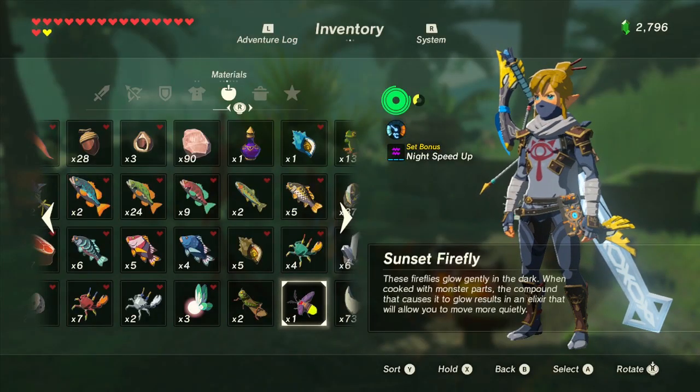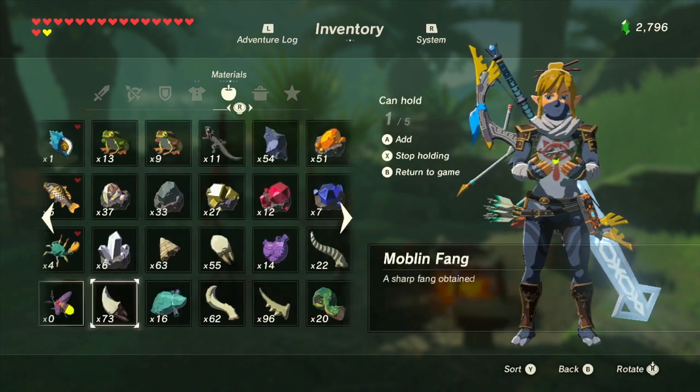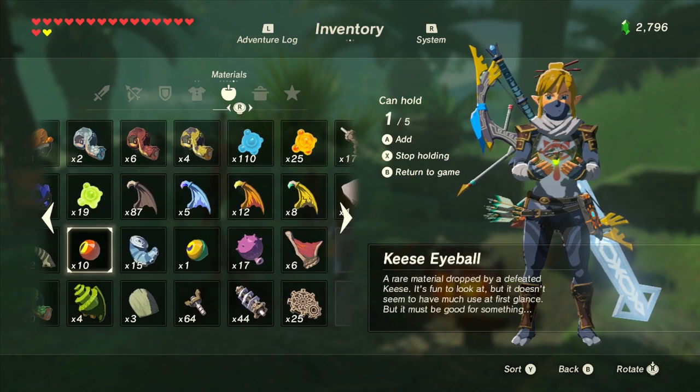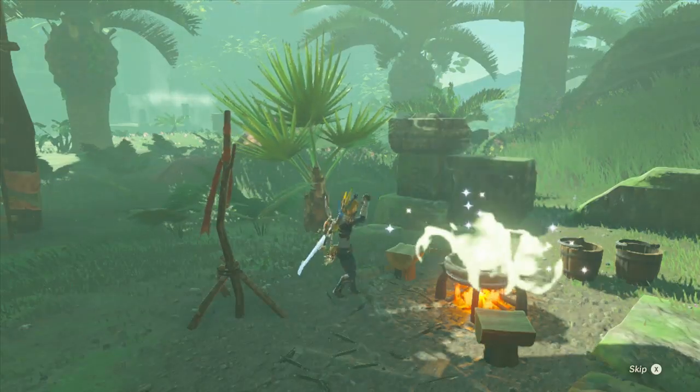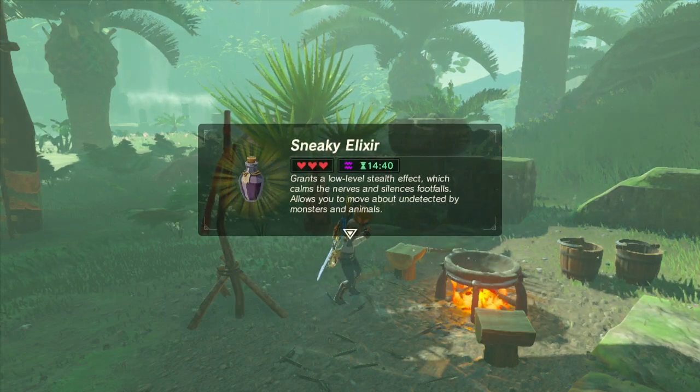In this final example we will use Sunset Fireflies, which are grade E critters under the Sneaky category, increasing Link's stealthiness. Even if you combine 5 level D or E items, you will still end up with a low level or level 1 effect. So if you only require a level 1 effect, you will want to add just one level D or E critter for the effect, then the remaining ingredients should be chosen for the time extension required. In this example I only need a low level effect but want it to last as long as possible. The Sunset Firefly itself gives 120 seconds duration per one added, but the Kiss Eyeball monster part adds 190 seconds per eyeball. So if we add 4 eyeballs to the Sunset Firefly, we get a low level or level 1 stealth elixir that lasts for 14 minutes and 40 seconds.